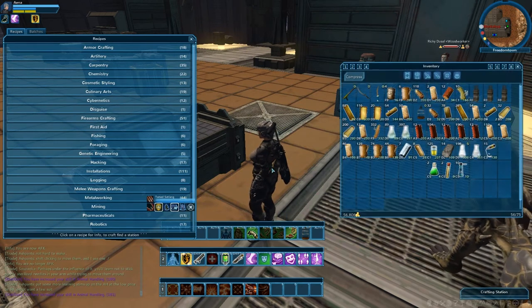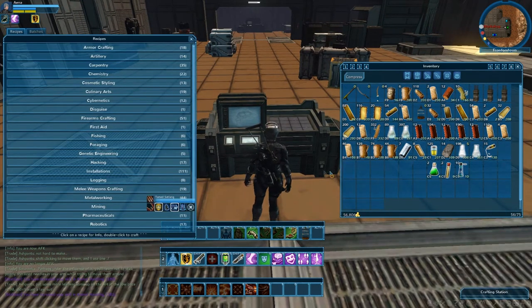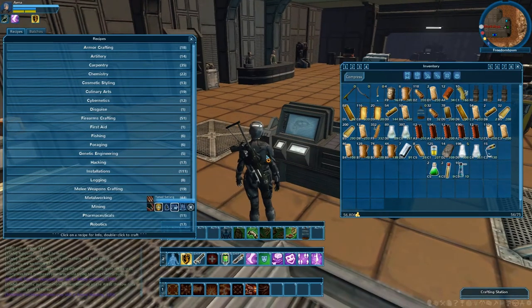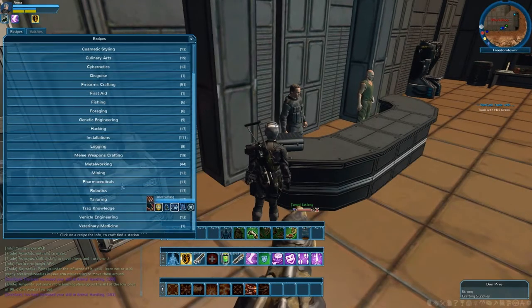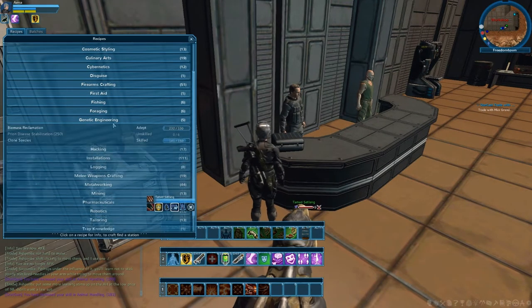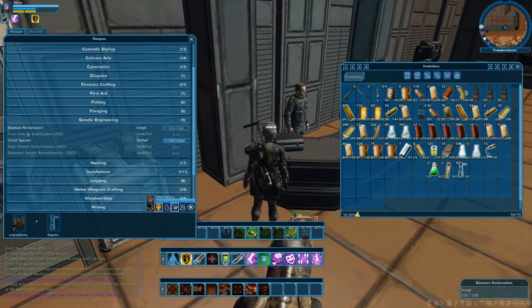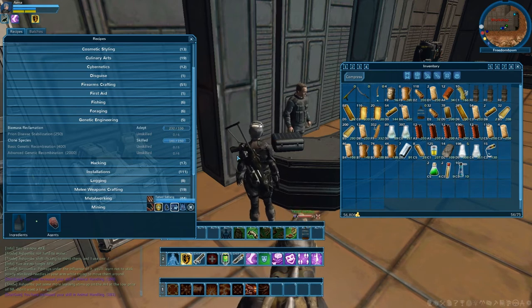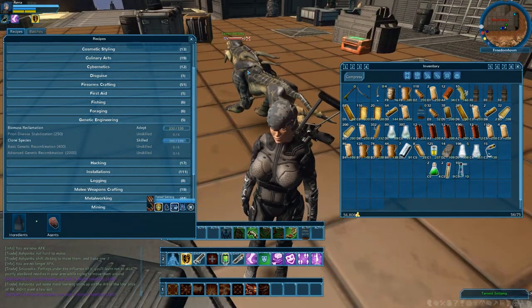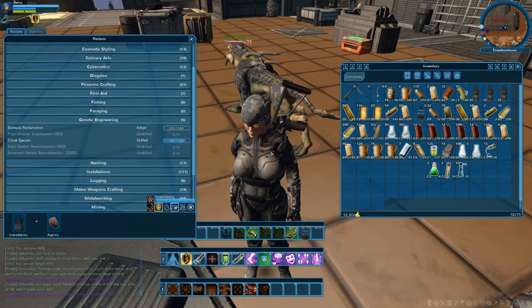Now I'm just going to show you really quick how the crafting works. I've already picked up some items, I am in the workshop in town. I'll show you something from genetic engineering — it's probably one of the easiest professions in the game. We'll be doing biomass reclamation and clone species. Basically, genetic engineering is genetically engineering mobs that are outside, just like this set line here. Although I tamed that, you can get a genetically engineered version of this one.